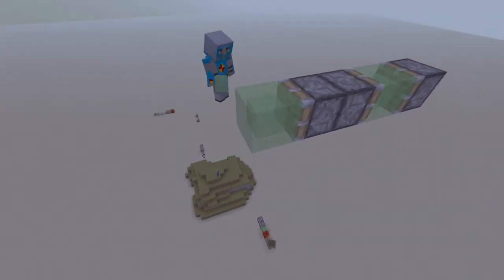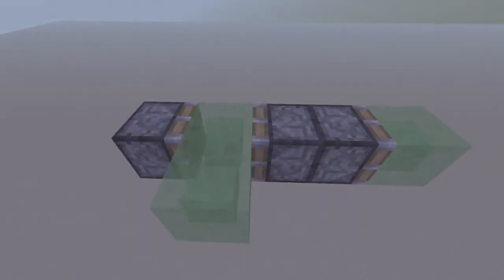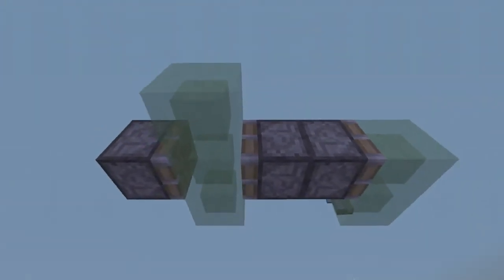Then put a normal piston and put a slime block right there. You guys are almost done building the airplane. I will be showing you under the airplane how it looks.